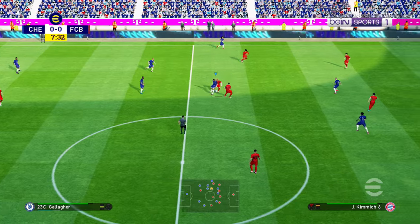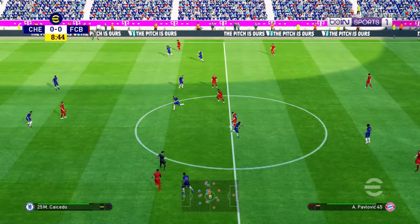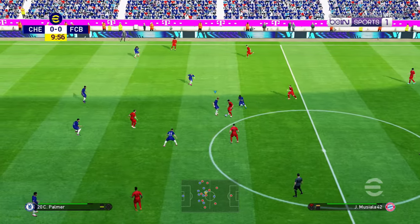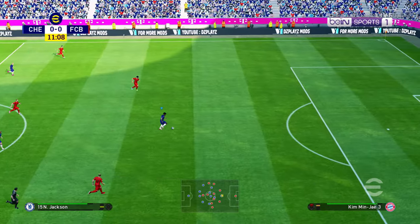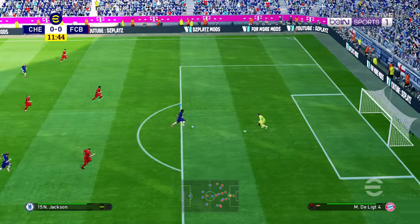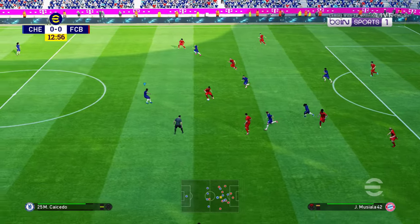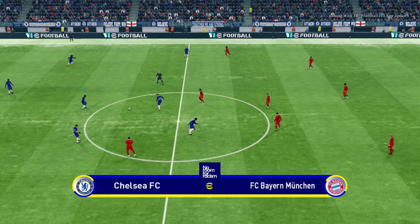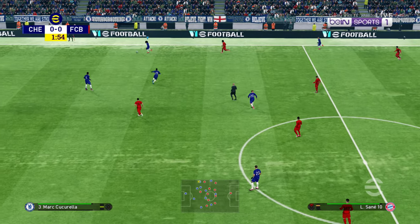Let me try to score a goal so you guys can see from this angle. Okay, I think we can go to the next stadium. This is the You Enter stadium — you guys can see this is the snow condition of this pitch. That's pretty cool — there is snow on the pitch, as you can see.